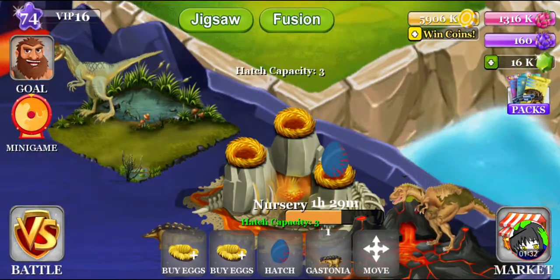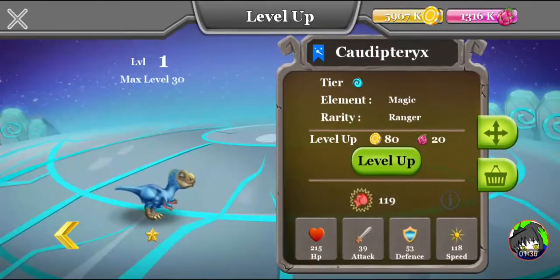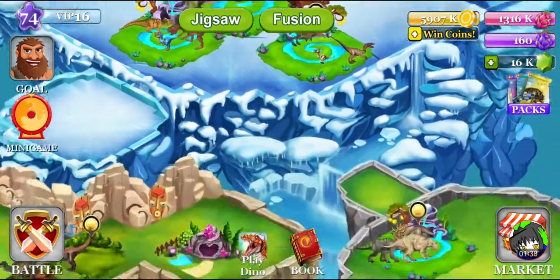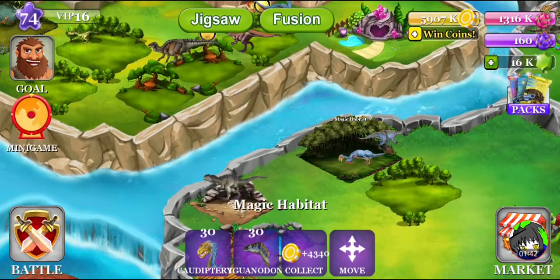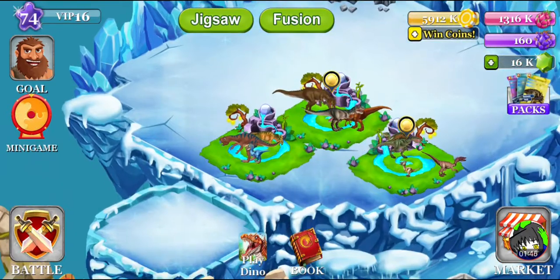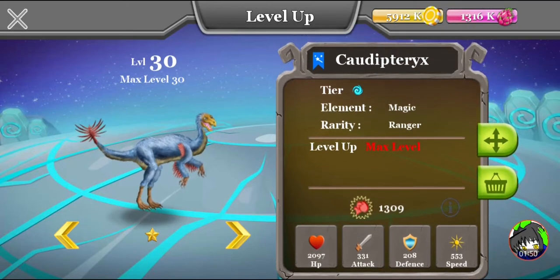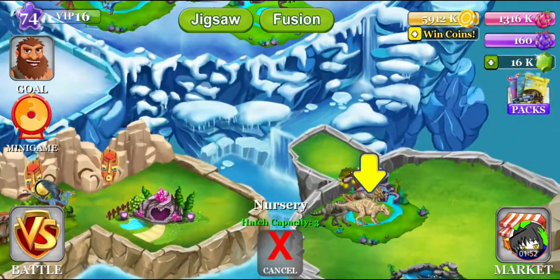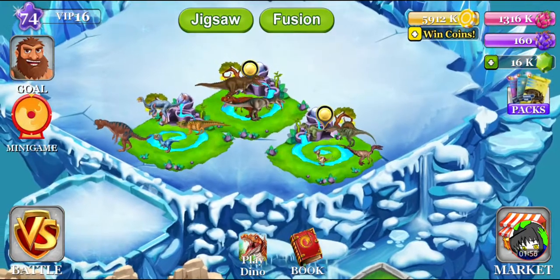Let's breed them and see what comes out. Oh, we got you — oh wait, really a Cardiptirex? Okay, I think we're gonna move this guy over here. There we go. Now we got both of them — a baby and the adult.